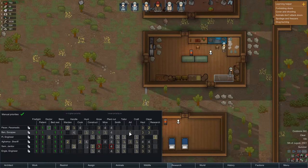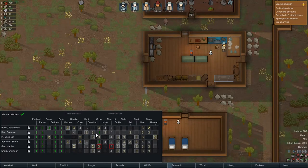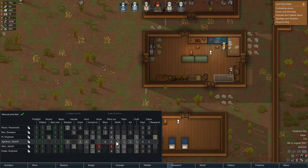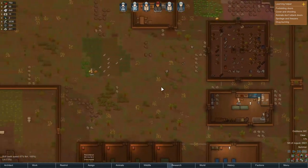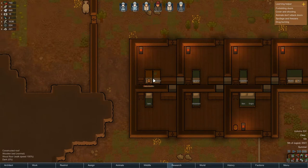Ben is probably going to be mining before arting, and Agamir will definitely be crafting, so we don't really have an actual artist at this point. Look at that — resistant dropped, excellent.